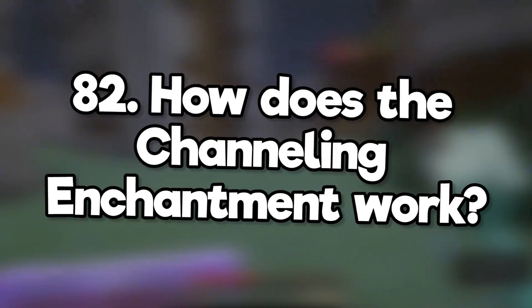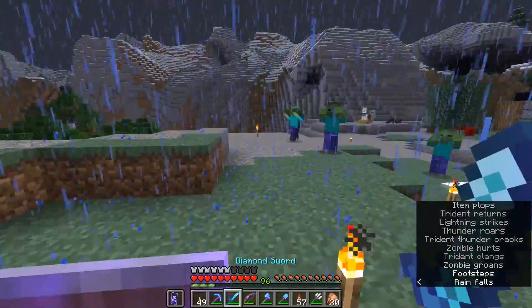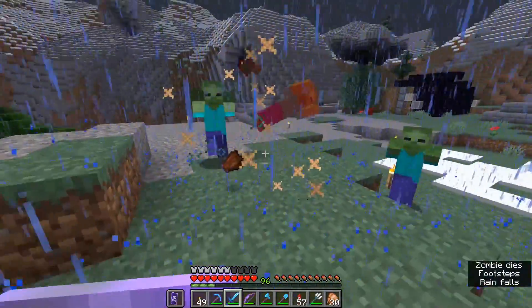How does the channeling enchantment work? When there's a thunderstorm and you throw your trident at a mob, they get struck by lightning. This can create charged creepers, so use it with extreme caution.